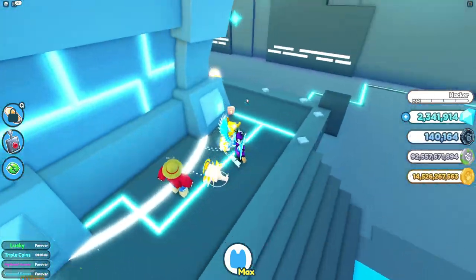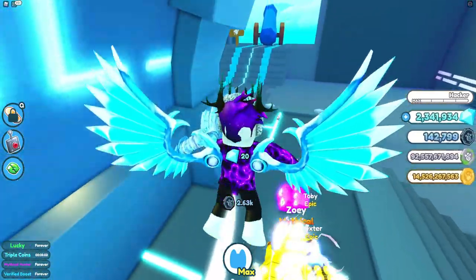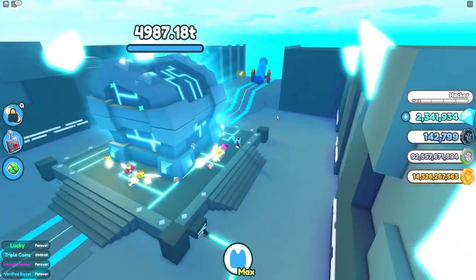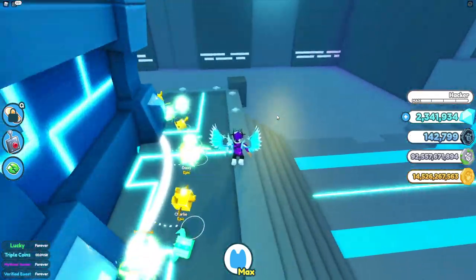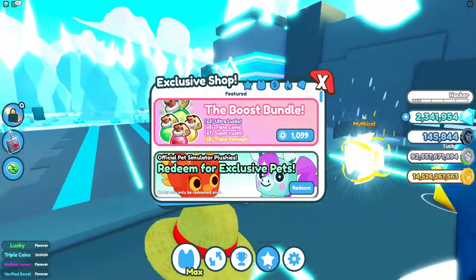If you just want to stay AFK in the game, you can either get an auto clicker or put something like a water bottle on your spacebar so that you don't get kicked for being AFK.